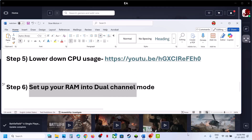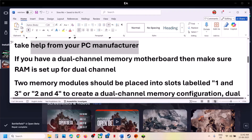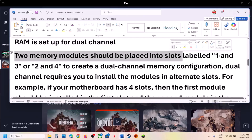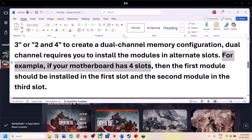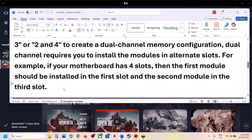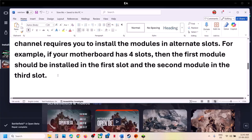The next step is to set up RAM in dual channel mode. Do not try this step if you're not sure about it — you can take help from your PC manufacturer. If your motherboard supports dual channel, the two memory modules should be placed in slots labeled 1 and 3, or 2 and 4 — alternating slots, not side by side. For example, on a four-slot motherboard, install the first module in slot 1 and the second in slot 3.